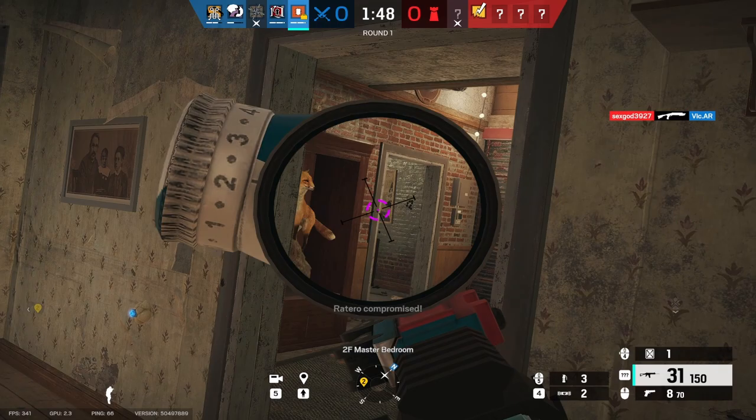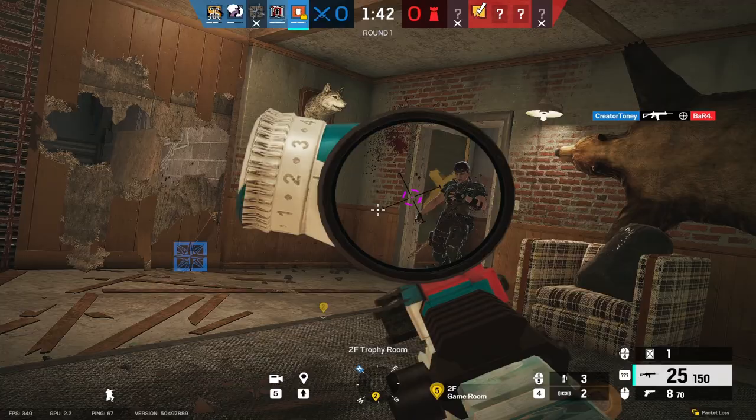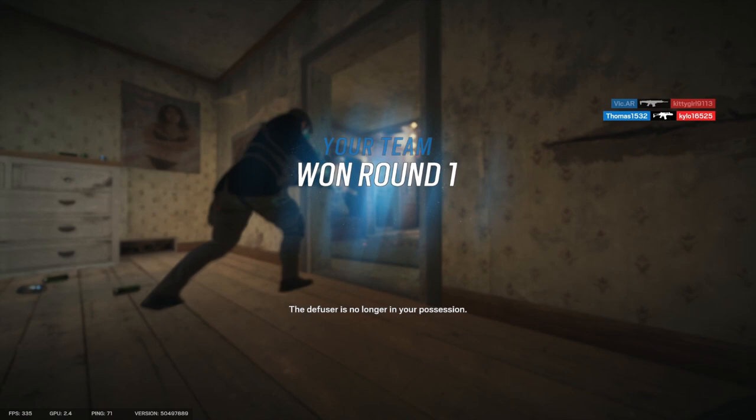Thermite is the most bare-bones hard breacher in the entire game, and the easiest to learn. For Thermite's exothermic charges, it is better if they're on exterior walls — walls that are outside or facing outside. One example I can immediately think of is CC on Clubhouse.